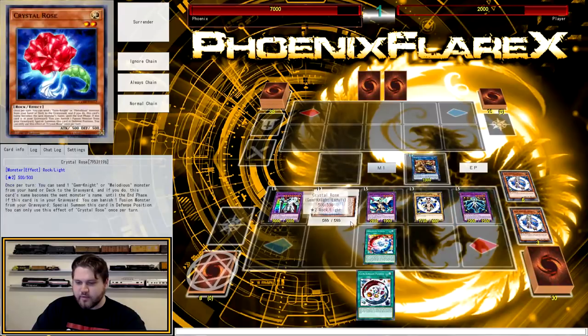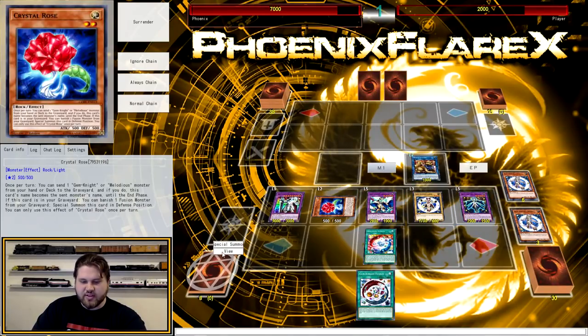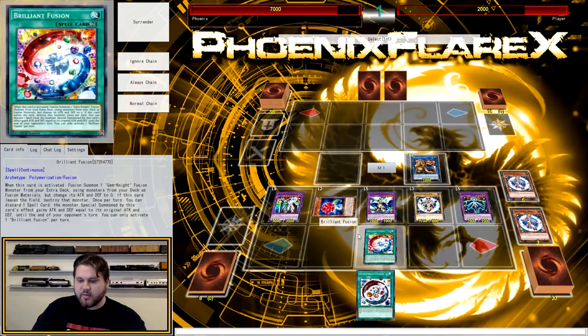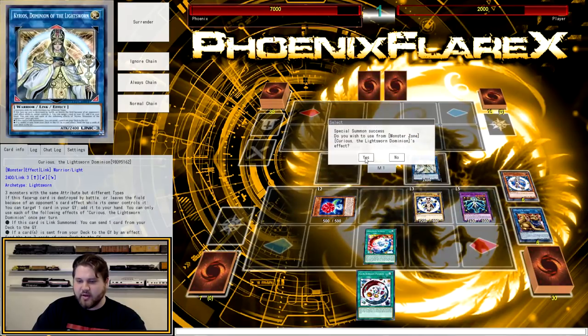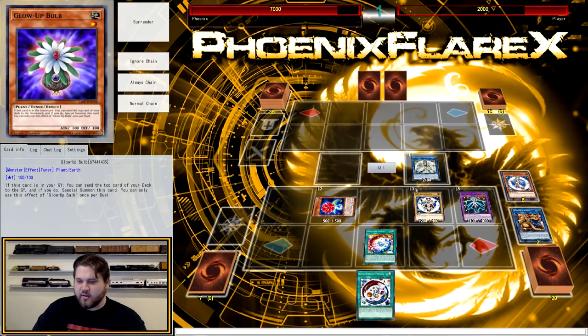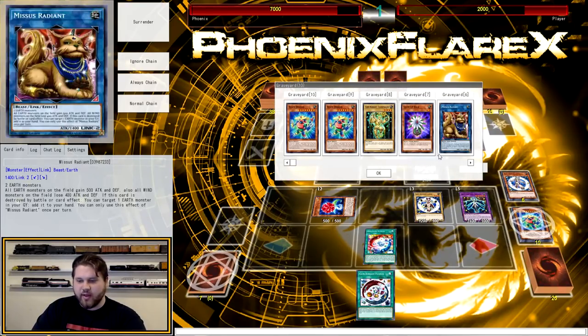So what we've got here is Gem Knight Master Diamond, Seraph Knight, and Mrs. Radiant. What we're going to do is make Curious with them — using Mrs. Radiant, Seraph Knight, and Master Diamond — because we want Master Diamond in grave. Then we're going to use Curious's effect, milling the Glow Up Bulb from our deck to grave. The cards that you mill off the top for Curious literally do not matter, the only thing that could matter is if they're monsters that fuel another Block Dragon summon.